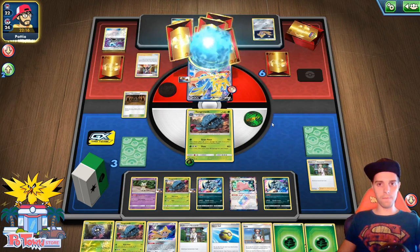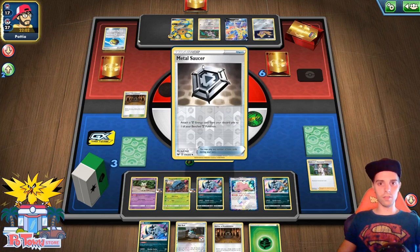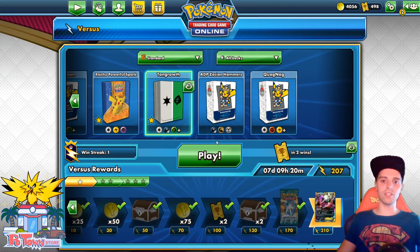At least Tangro took down an ADP! Here comes the Marnie. If it wasn't for the Big Charm, things would have been much smoother. We got another Shrine and another Absol — it's not a terrible hand. Metal Saucer is setting up the other one. He concedes — he is not able to attack. He doesn't find a physical Metal energy and had to go deeply into his deck. Tangro takes this victory over ADP, which is fantastic!